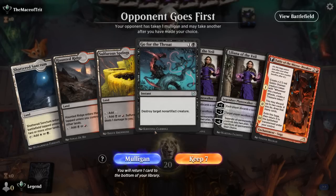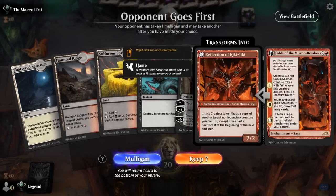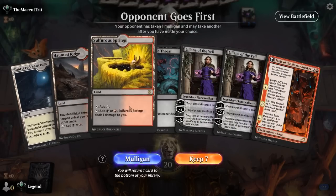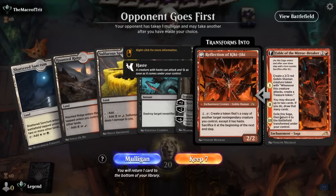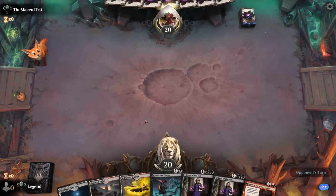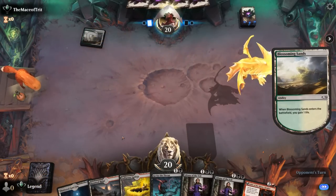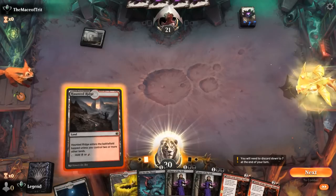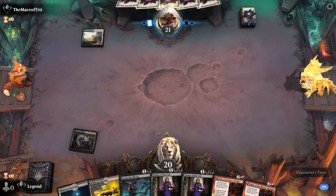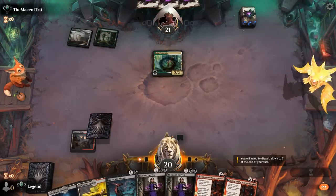On to the next one. Okay, we're on the draw. Our hand is missing both an expensive creature and a reanimation spell, but we can play a pretty fair midrange game with Liliana, Reflection, and Go for the Throat — so I'll keep it. Opponent is Green-White. We want to start with Haunted Ridge in case we pick up a red two-drop so we don't have to take damage off our springs. Opponent has a Naturalist — so it's an enchantment deck.